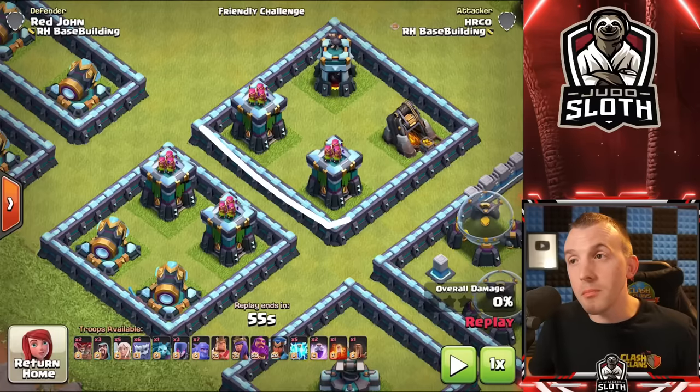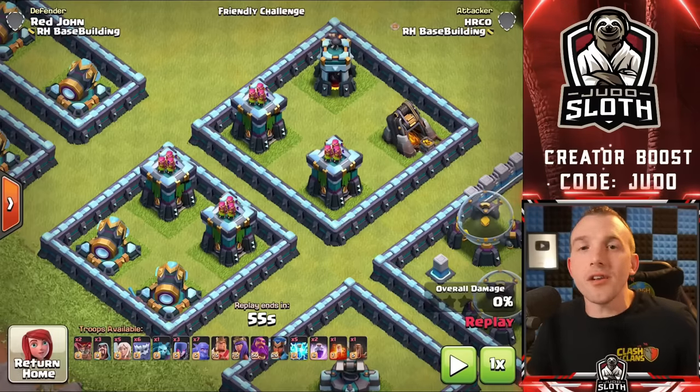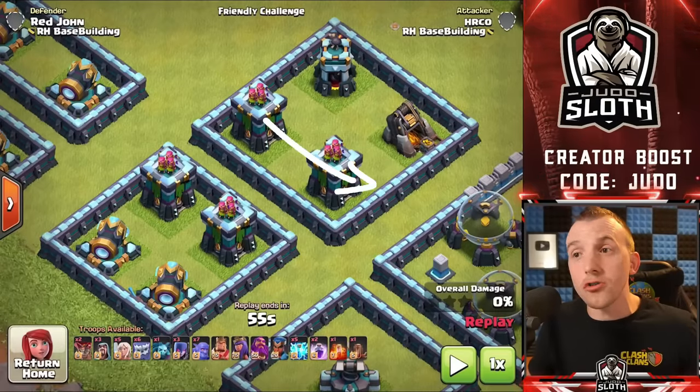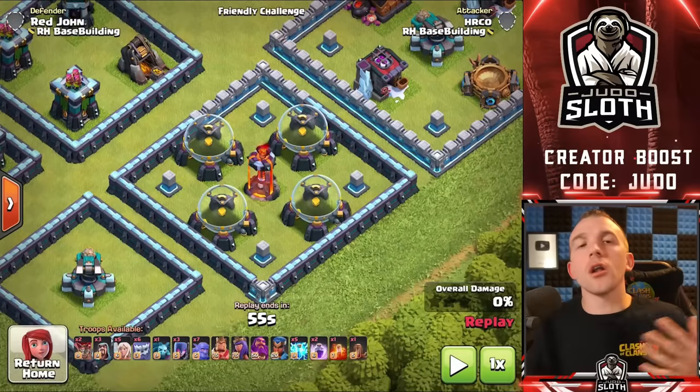The 10x10 compartment size is one tile bigger than the 9x9. It has the same advantages as the 10x5 in that you can hide giant bombs in here and it is stronger to E-Drag chains since you have two-tile gaps. We now move to the larger compartments.